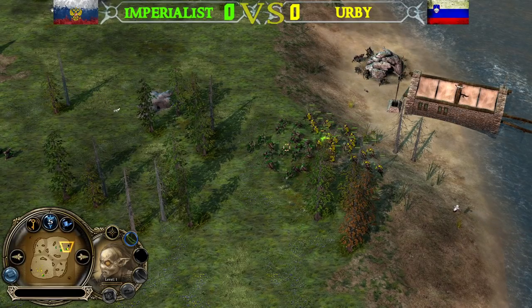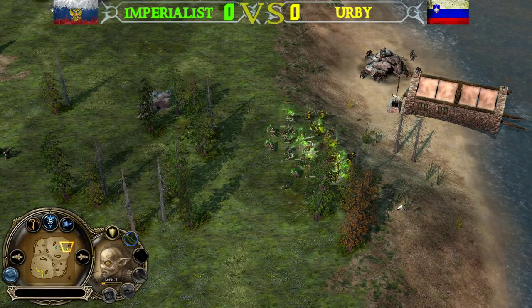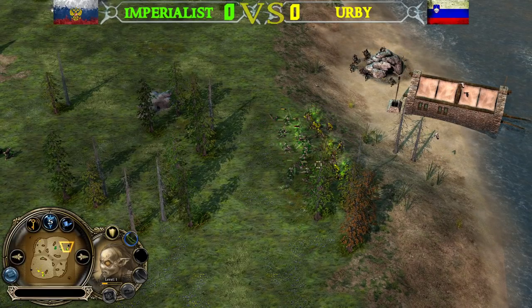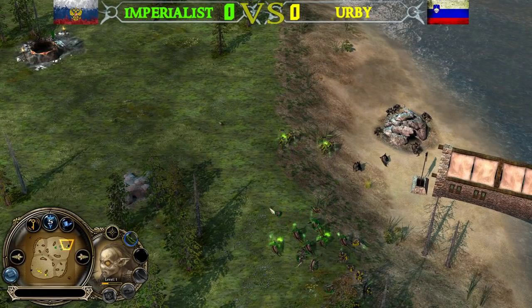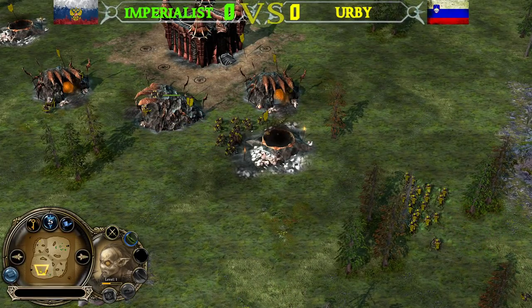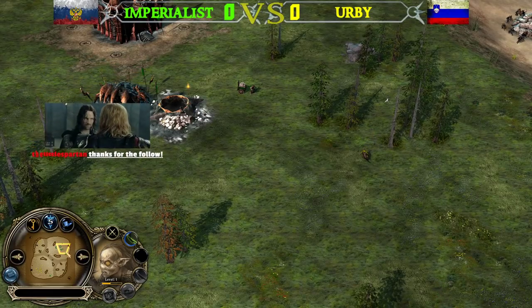In this 1v1 Goblin mirror situation, Irby is using no battle stance while Impy is using the hold-ground stance. It looks like Imperialis will be able to force his opponent to retreat, but the fight is going to be almost even — they will likely kill each other, and any surviving battalion will die to the poison damage afterwards.